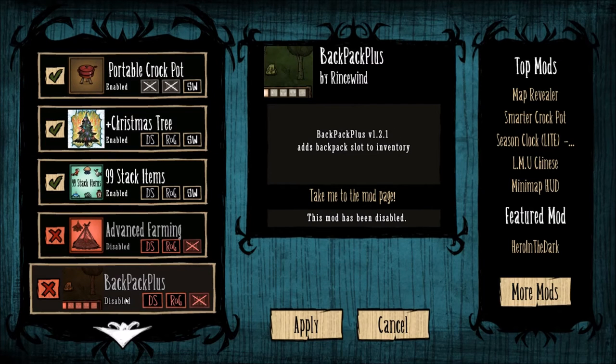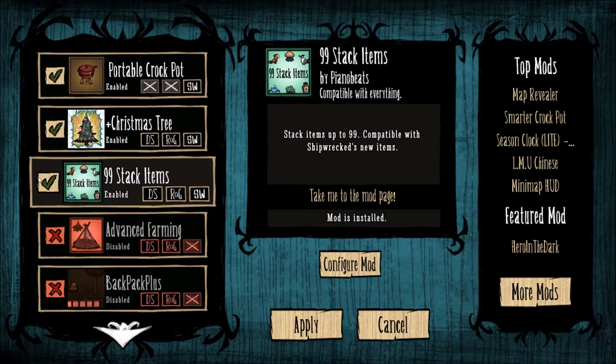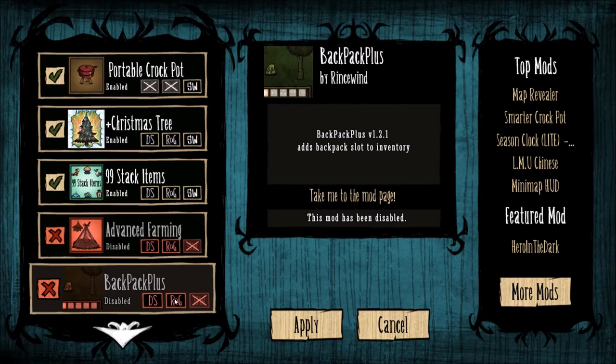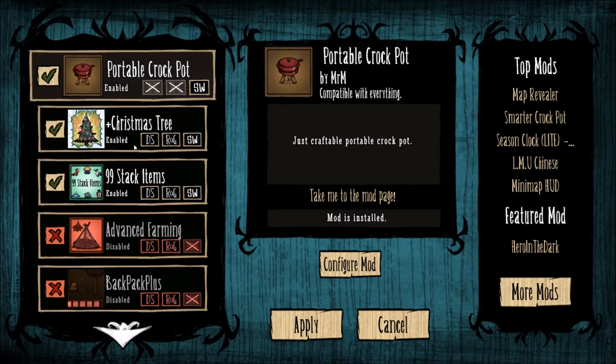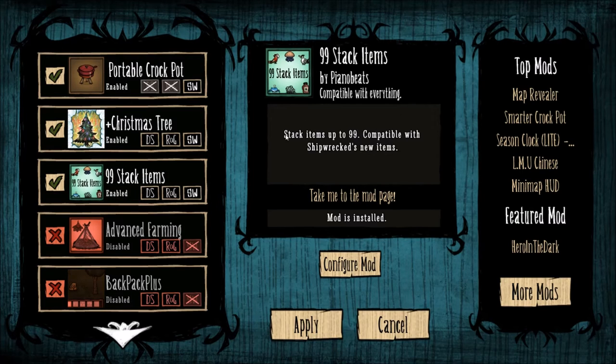Here are all the mods you've subscribed to. A green check mark means it's turned on, and you can also have them turned off. For example, right now I just want to play Shipwrecked but I have some mods for Reign of Giants, so I can have those disabled without unsubscribing. When you scroll over one it'll show a description of what it does.